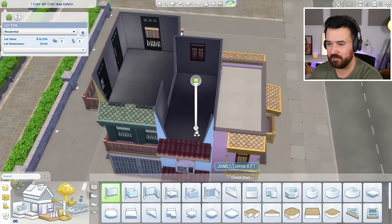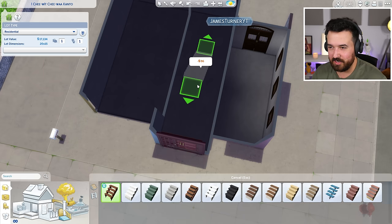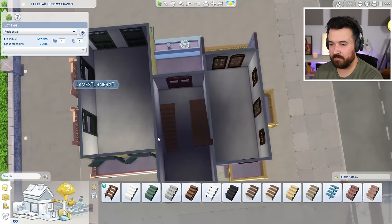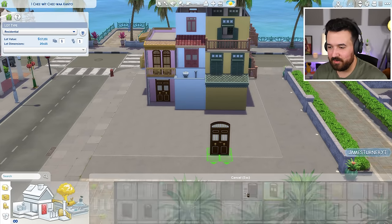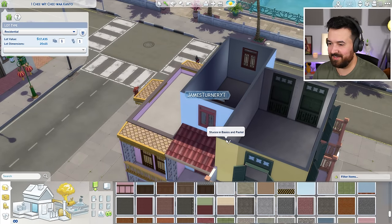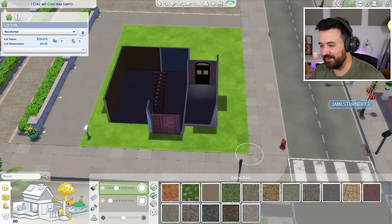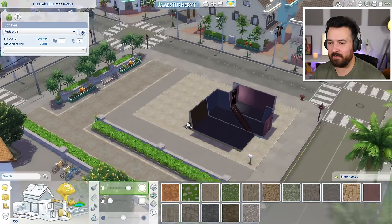Adding walls gets us to 17 grand. These stairs are 96 each. We'll get them going all the way up to the top. Those windows are 35 bucks — they've got to go. The door was only 50 bucks, not that expensive. On the inside I'll use the same color as the outside because that's what I can afford. Wait — I was paying for flooring outside the building! Removing it saves a ton, and we're back down to 15 grand.